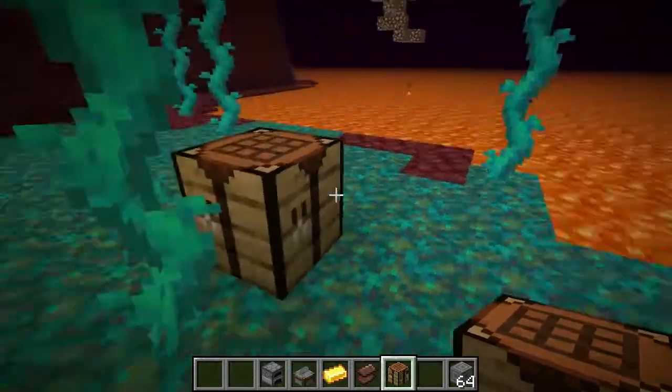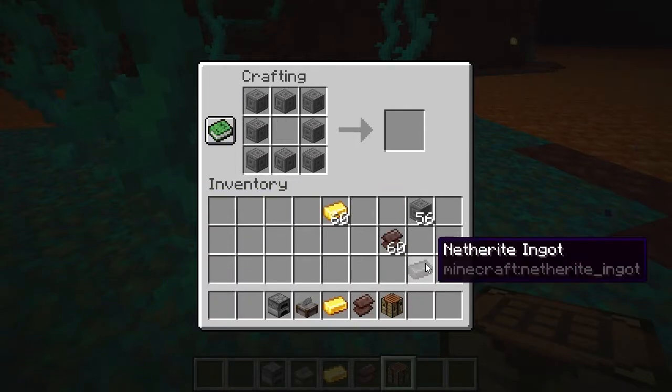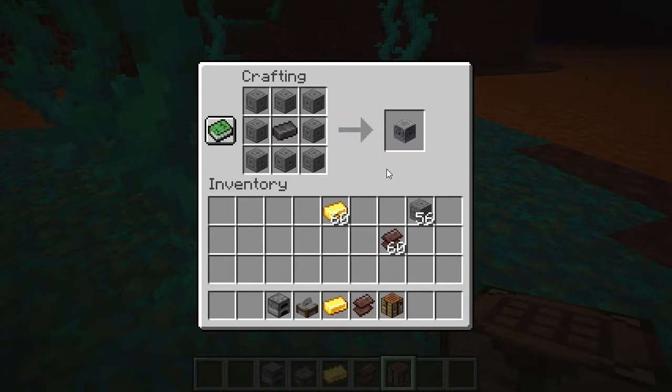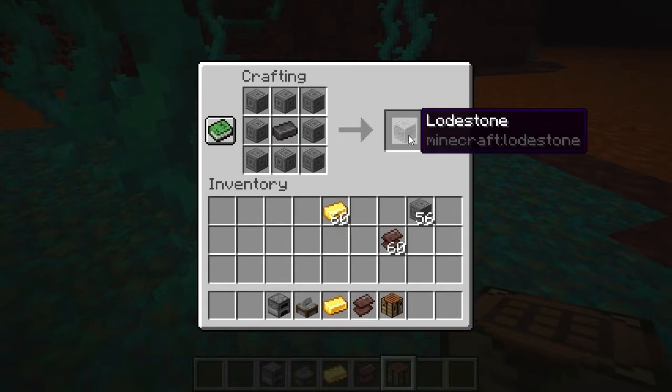Well, you're actually almost done. You only have one step left. Come to the crafting table again. Now take your chiseled stone bricks, put them all the way around, but not in the middle, because that's where you're going to put your netherite ingot. Put those together like that and then you get your lodestone right there.